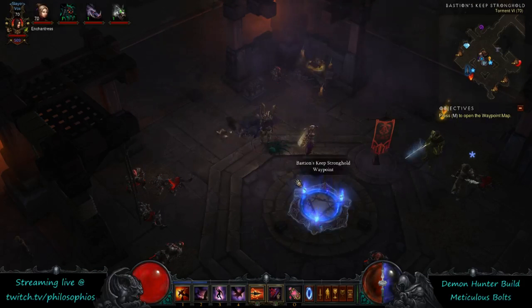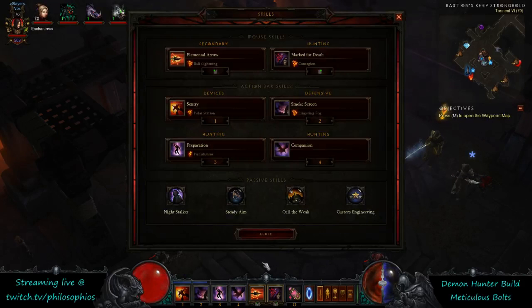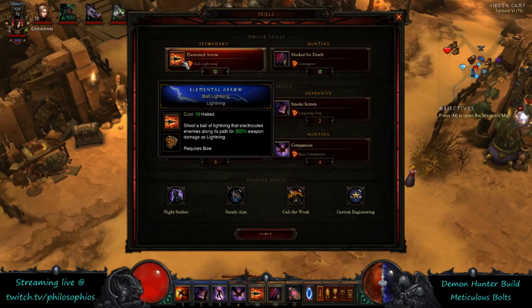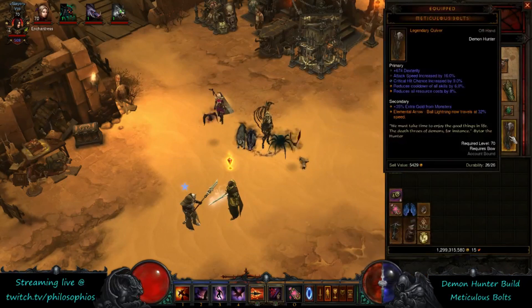Hey guys, Floz here. This video is going to be on the single spender ball lightning meticulous bolts build. It's built around a couple key items and a few synergizing abilities, namely the ball lightning with the meticulous bolts quiver.